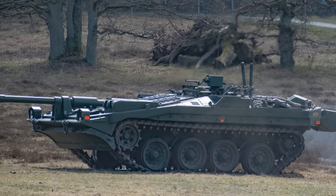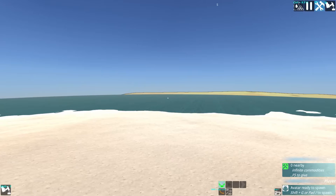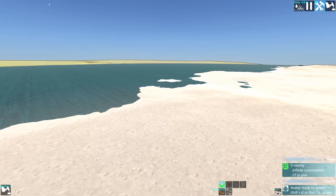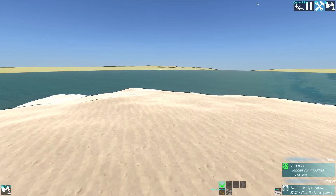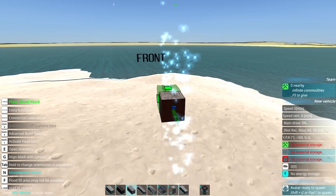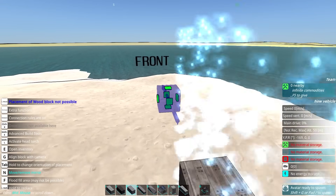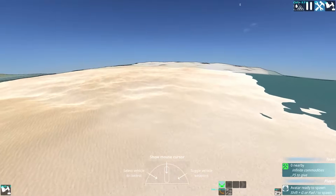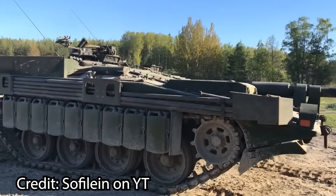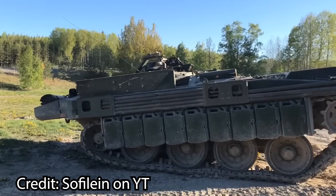The Stridsfordon 103 is a very peculiar tank. Not only is it basically a cheese wedge, it was actually the last tank to ever not have a turret — at least the last main battle tank. It just had a fixed gun. The gun had no azimuth or elevation. For azimuth it would just turn, but for elevation, the suspension would move up and down, causing it to tilt.